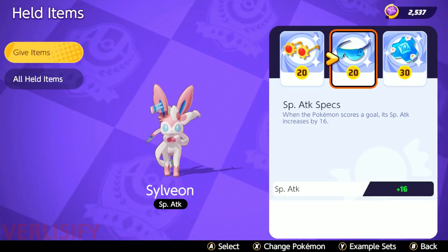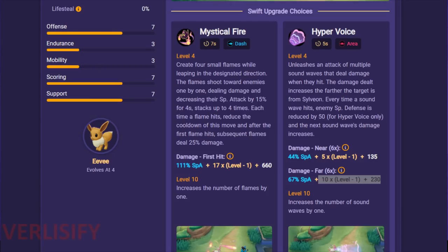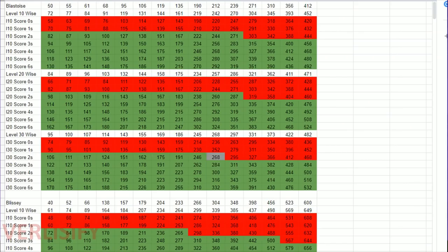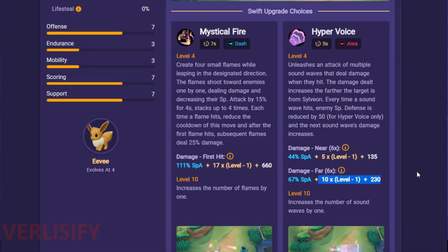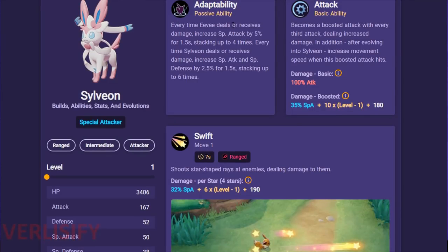That's also where the math gets weird because we got rid of Wise Glasses. It looks like all percent increases to your stats are additive with other increases — it's not like Wise Glasses gives you 7% base and everything on top is more efficient. It all seems lumped together, which actually makes Wise Glasses less efficient on Sylveon because it's gaining special attack through its passive.